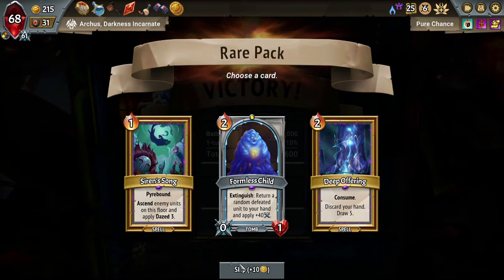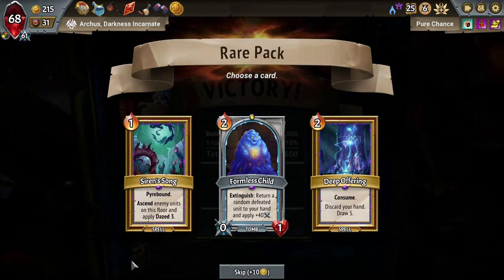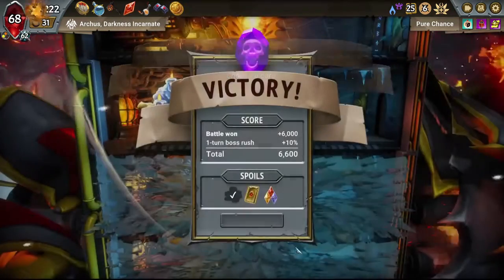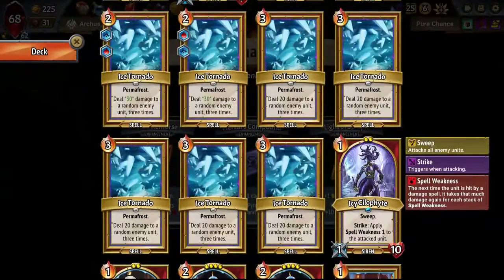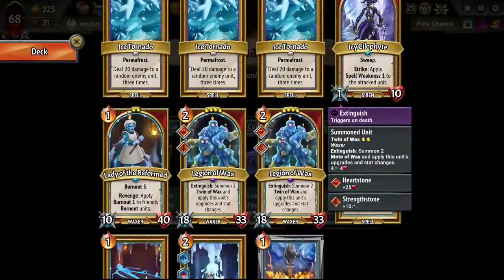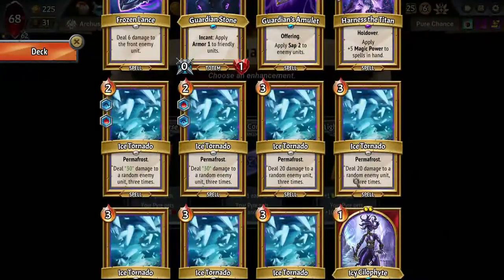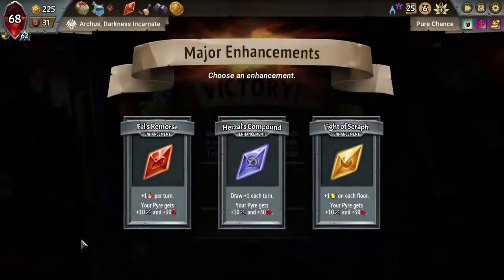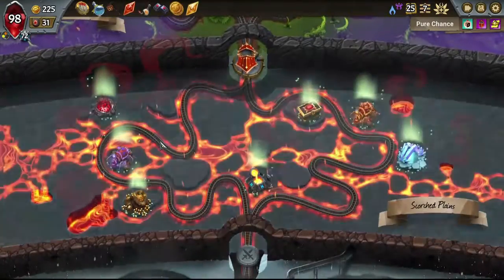Formless Child, huh? Certainly Deep Offering's bad. We have a bunch of frozen cards and Siren Song — not what I want either. Is there some universe where I want a Formless Child? I don't think so, it's just a skip. And this is actually a big decision — I do think having the Silophyte on a lower floor behind one of the Legions of Wax could help us quite a bit in terms of applying Spell Weakness to bosses and even some of the other units. Just having one stack means these Ice Tornadoes are quite a bit better. So I'm going to go for space here just to make that play happen. Hopefully we made our way to a Steel Merchant — great.